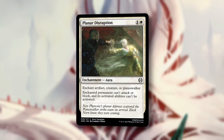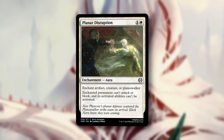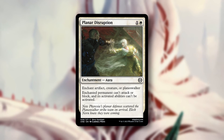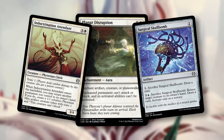Number two, Planner Disruption. For one and a white, we get an enchantment aura. You can enchant an artifact, creature, or planeswalker. Enchanted permanent can't attack or block, and its activated abilities can't be activated. Effects like this are always good — your bread and butter white removal at common. This card should consistently trade up on mana. It's good when you're ahead to push an advantage, and good when you're behind to remove a big threat. Be warned that this does carry some risk due to the two bounce effects at common, Indoctrination Attendant and Surgical Skull Bomb.